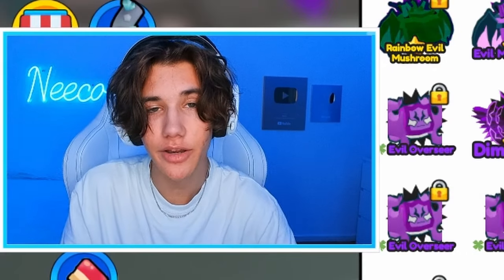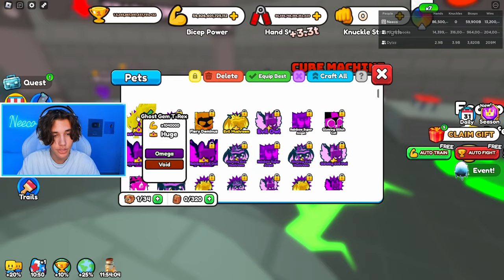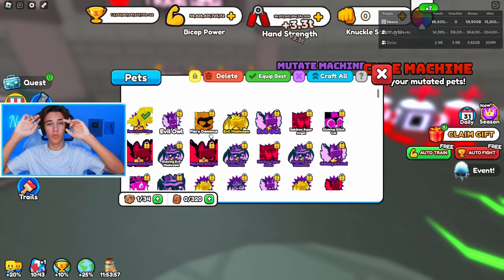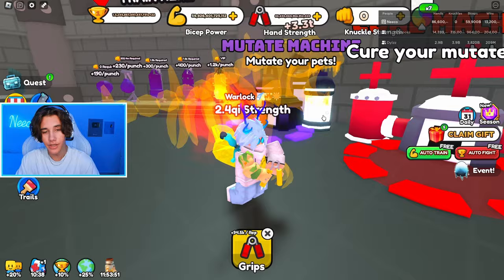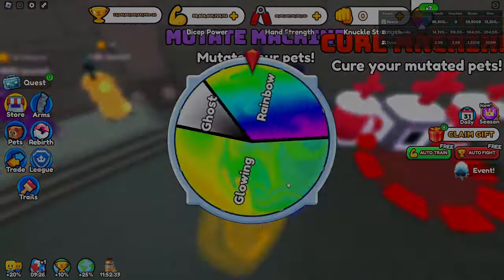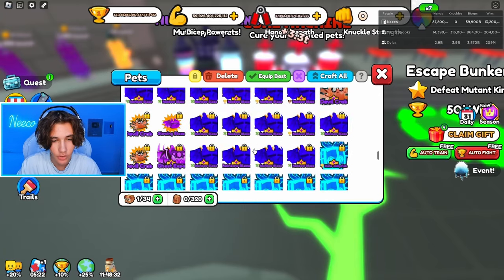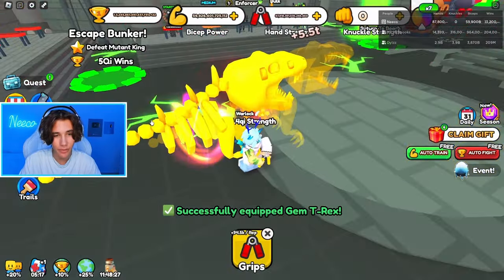Rainbow makes a huge difference. The glow only pushes it to about 600,000 — it's not that worth it. But we want ghost on this thing, so I'm gonna speed up the video and see you once we've made it into a ghost. Sadly I wasn't able to make it into a ghost, but rainbow will do just fine. We made it into a rainbow — that's better than what it was before.